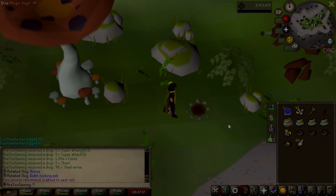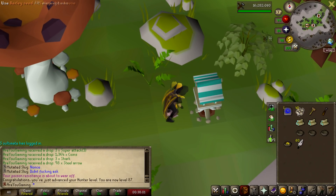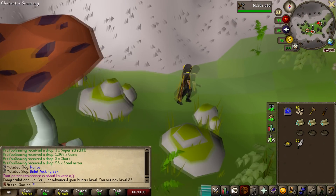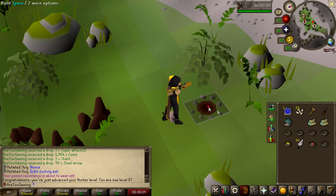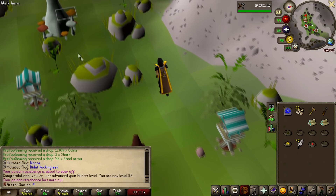Is this the level it should be? There we have level 87 Hunter — another level off birdhouses. Honestly, don't know what I would do without these. 87 Hunter, 2083 total level. Nice. An egg as well — I swear these are so freaking rare. I'll go like two weeks without getting any and then get three in one run.